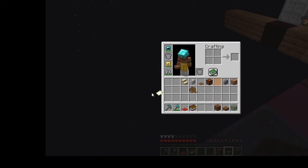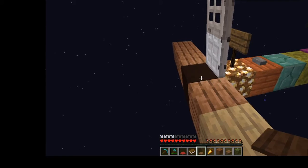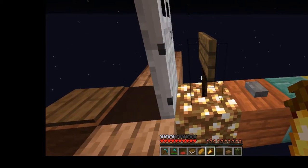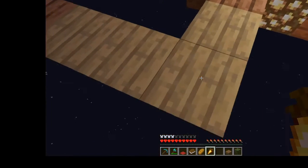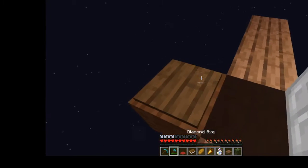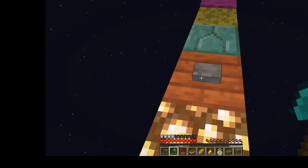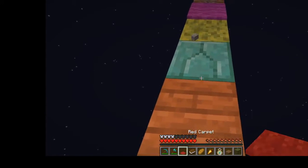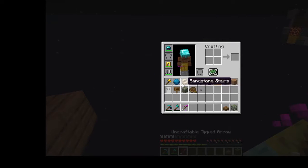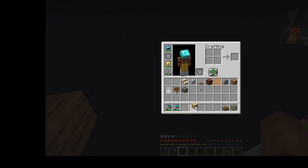We can throw that out, get rid of that. This should be good. Actually, let's pick that back up and pick this up, get rid of this and that. Now start dropping all the stuff we don't need — don't need that, don't need that, do not need that. But we need that.